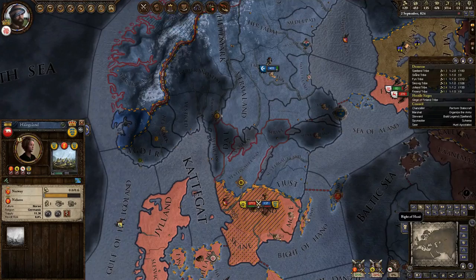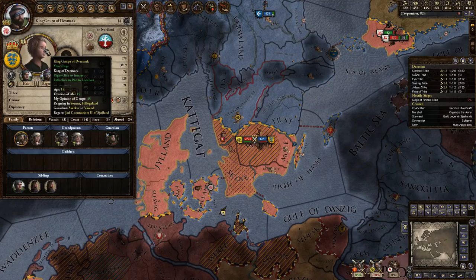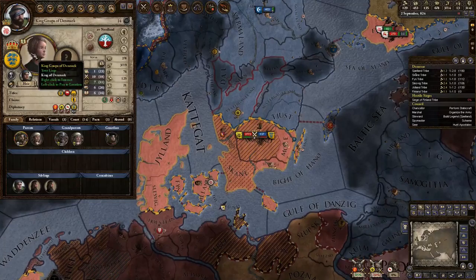We were able to successfully plot to end the previous king's life and now we're just down to this guy. It looks like there's probably going to be a few more people that we have to take care of before we finally are able to break free. We could also probably do a war of independence pretty soon as well.